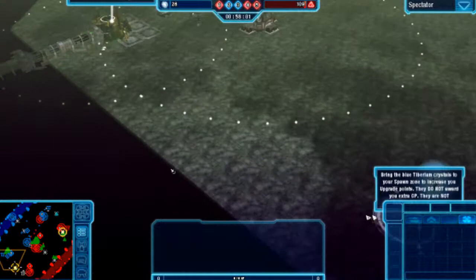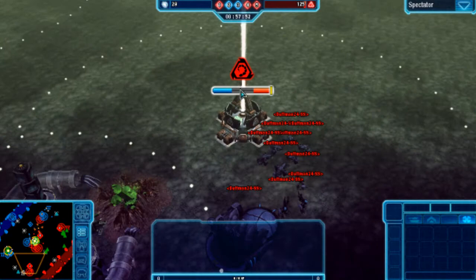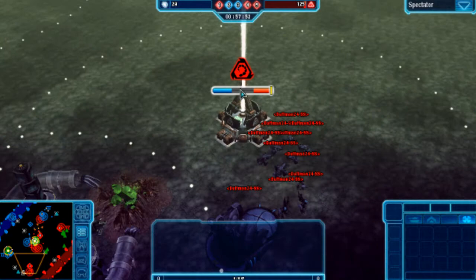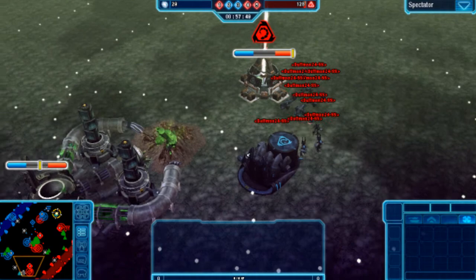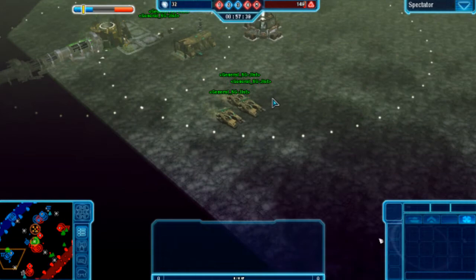Let's see over here — looks like Nod has spotted the blue Tiberium and he's taking it with an Avenger. Nod has made a good job of holding this, but unfortunately this Nod player has not realized that he can also capture this Tiberium spike for increased command points. But that is something that will have to be dealt with.